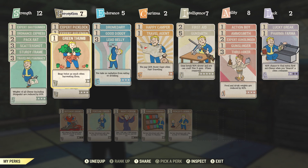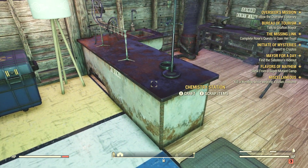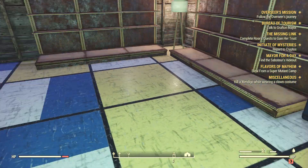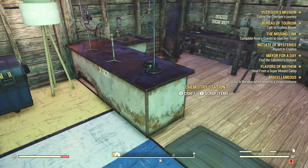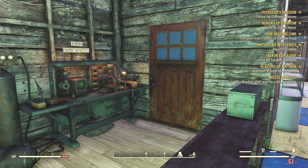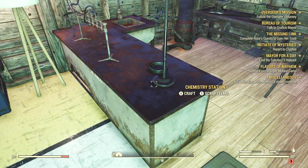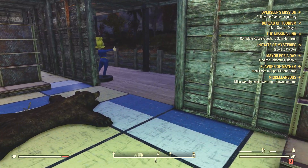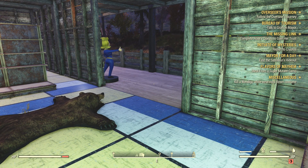This perk also unlocks some ingredients or recipes that you might have learned over time — some of them require that perk in order to craft them, like the water filter. Honestly I haven't bothered to use the water filter because I have a water purifier out back, so I have all the purified water I need. But either way, those are just a couple of tips on acquiring the ingredients.